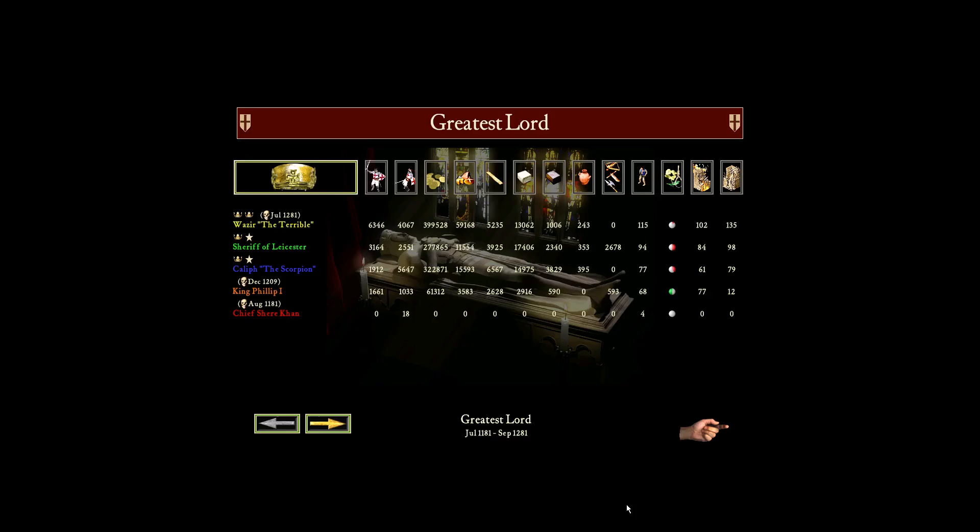Let's jump over to the bracket update. First game of round three: Sheriff and Caliph taking that win after a hard loss against Lionheart and Pig last round. Next round we will see Sheriff and Caliph versus Frederick and Snake. I'm going to put my money on Sheriff and Caliph — Frederick and Snake have just been doing absolutely horrible this tournament, so safe bet that Sheriff and Caliph will come out on top.